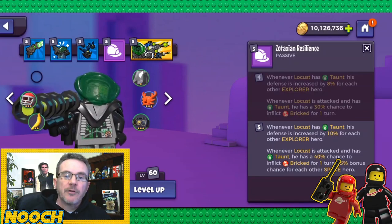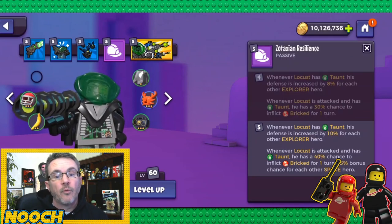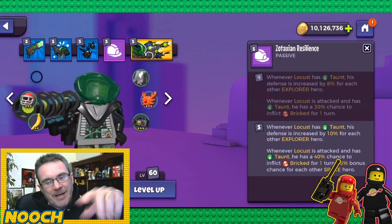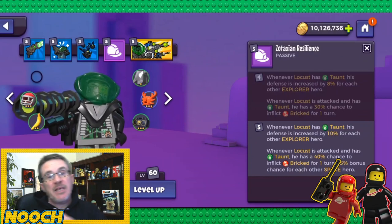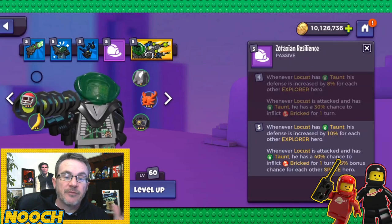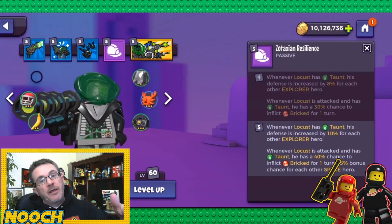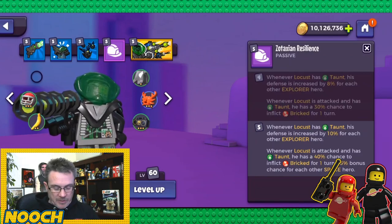Additionally, whenever Locust is attacked and has taunt, he has a 40% chance to inflict bricked for one turn, plus a 5% bonus chance for each other space hero. If your team is all space, that's a 60% chance to inflict bricked — when the opponent uses a special ability while bricked, they take damage. A really nice ability to upgrade.